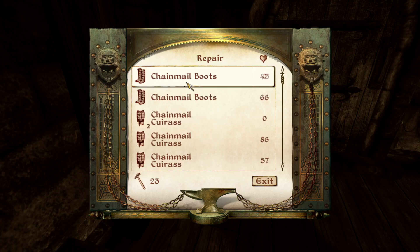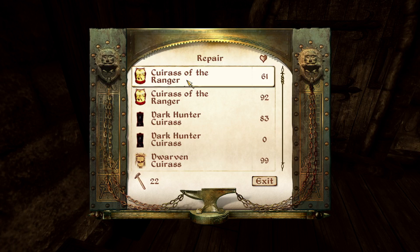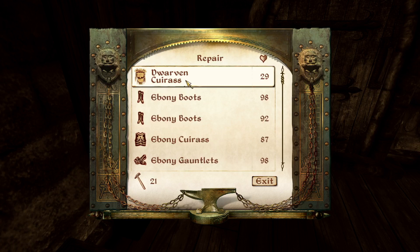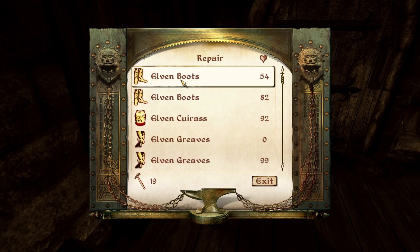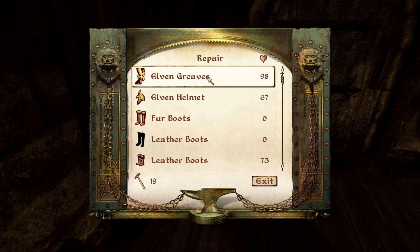I keep clicking a different button thinking it's inventory but it's not. I did that when I was playtesting the Moth too - clicking thinking it's inventory because I'm so used to a different game now. That's what I've been doing when I can't record - I've just been playing a different game.